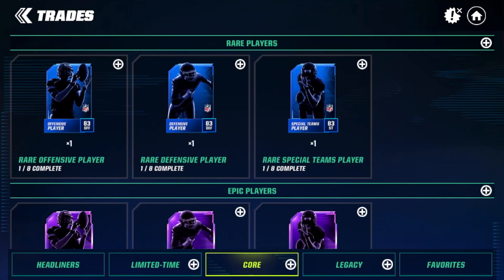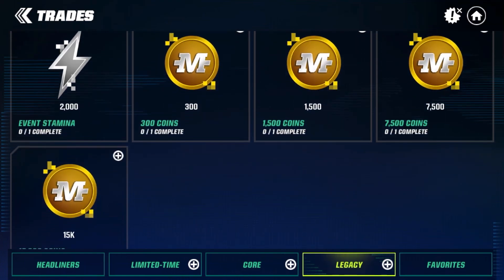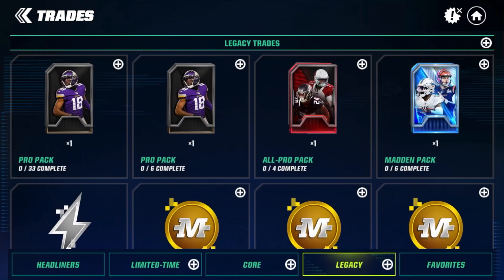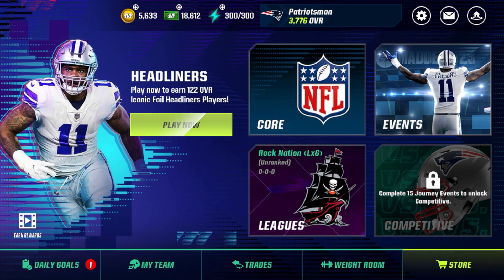We're just going to look over this quickly and get our first looks. Pro packs, All Madden pack, Madden pack — we get some coins — and favorites. That is it for trades. It looks a lot like the sets we knew from all the sneak peeks.